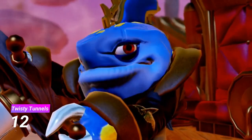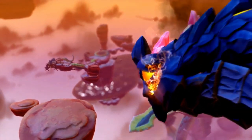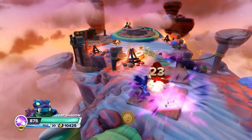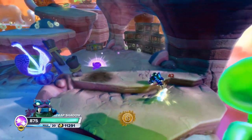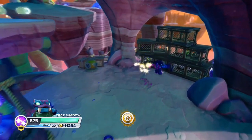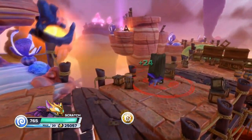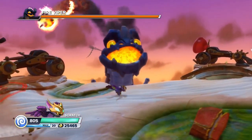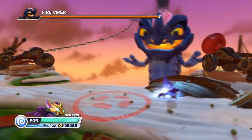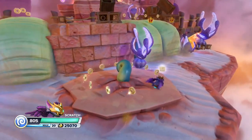My least favourite level in Skylanders Swap Force is Twisty Tunnels. I dislike this level quite a lot because compared to some of the other levels in this game, this one just lacks any originality. The entire level feels rushed and really boring with nothing really interesting to do. It suffers greatly from the fact that there's no interesting gimmicks, and the music and level design is pretty lame. The only thing stopping this level from being absolutely atrocious is the Fire Viper, acting as an obstacle shooting fireballs at you, and then you get to fight him at the end, which is pretty cool. But even then it's not an incredible boss or anything. There's just not a lot to like here, and that's why it's at the bottom of my list.